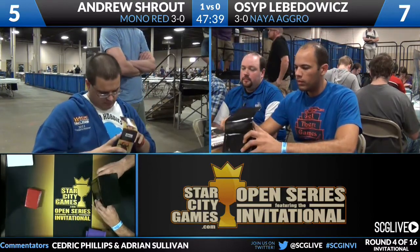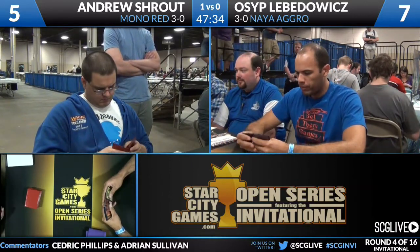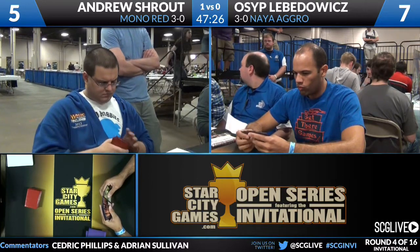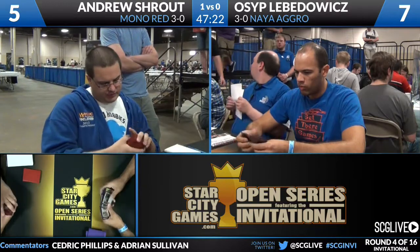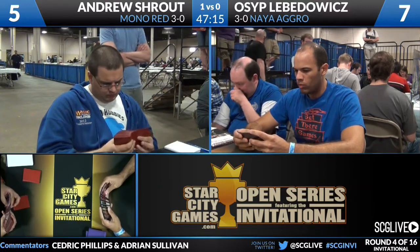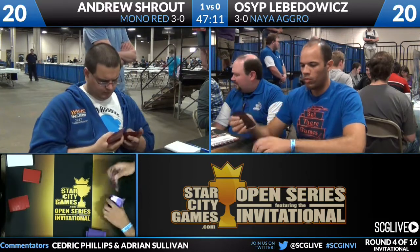We're going to move to the sideboards. I want to start with Osip's because he's going to be on the play, and this is where a player can get an advantage by playing an unknown strategy. Levodovic has seen Chandra's Phoenix, Thundermaw Hellkites, a Mutavault, and a main deck Burning Earth. Take a look at his sideboard: he's got Mizzium Mortars, two Ray of Revelation, two Rest in Peace, one Triumph of Ferocity, two Assemble the Legion, three Pillar of Flame.